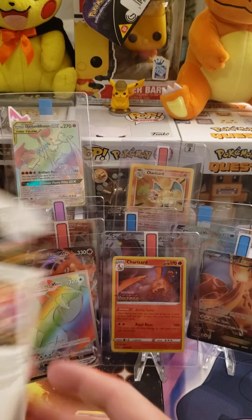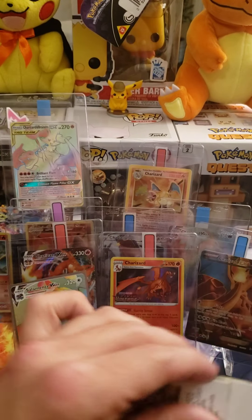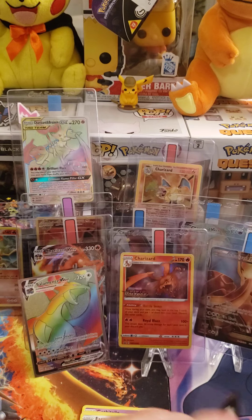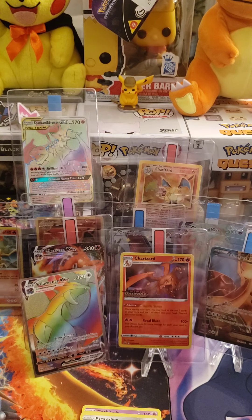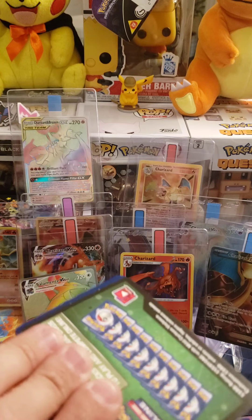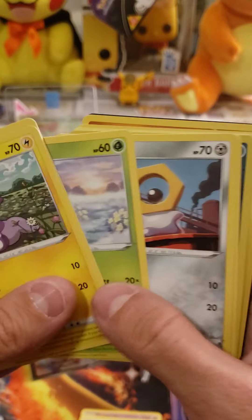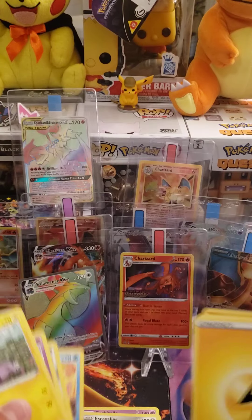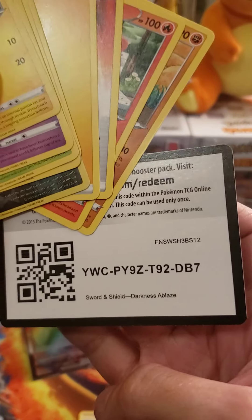Alright, last pack of Darkness Ablaze. The Hyper Rare Salamence VMAX — that's a gorgeous card. Last pack magic. Nope, we didn't get it — no Charizard VMAX. That's alright. We did get a Hyper Rare, cannot complain about that. There's the code.